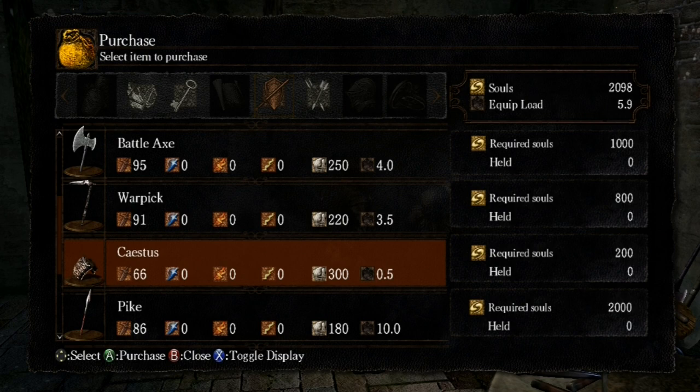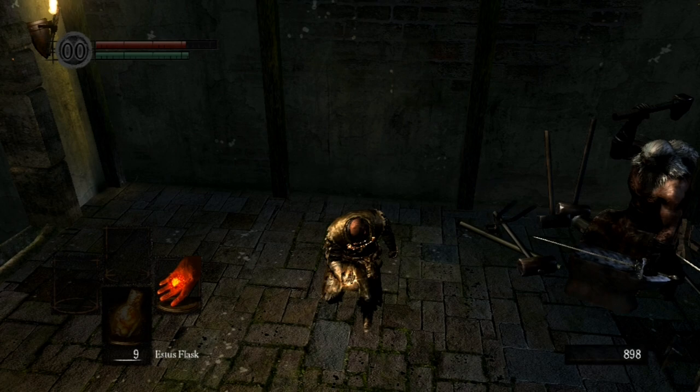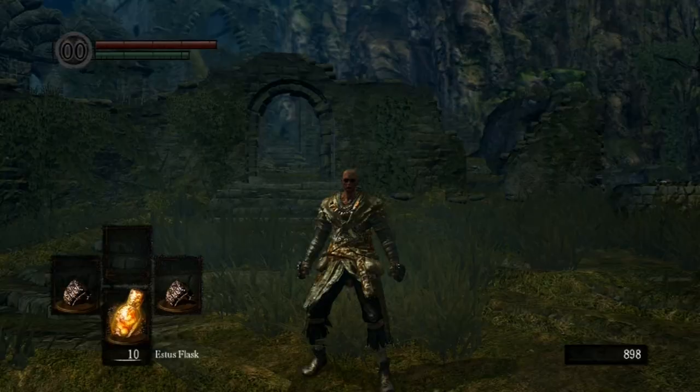The ultimate punching weapon is now in your possession. Upgrade it as much as you can, and then use a Homeward Bone you stole and head on back to Firelink Shrine. You can now play the game along the normal path, but this time you will have punching power on your side.